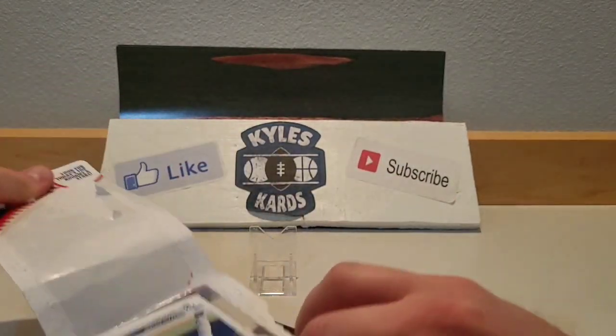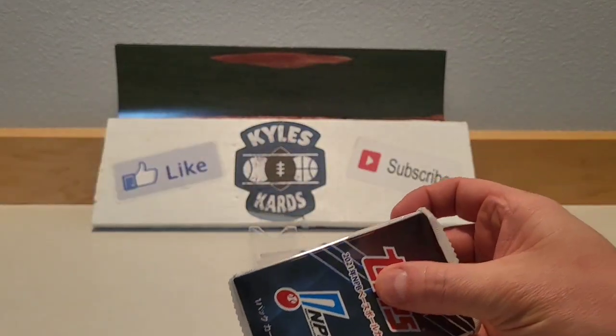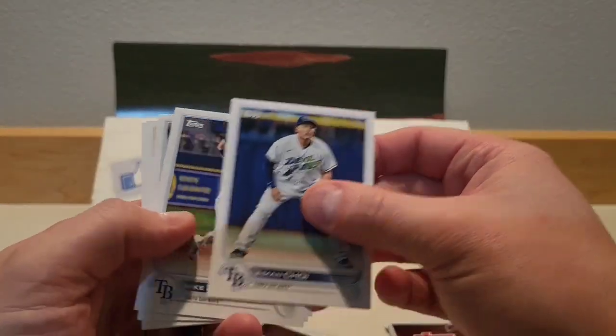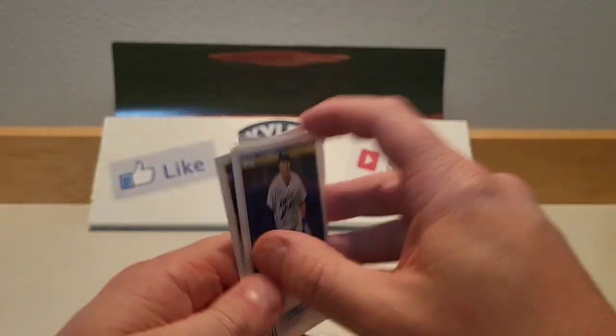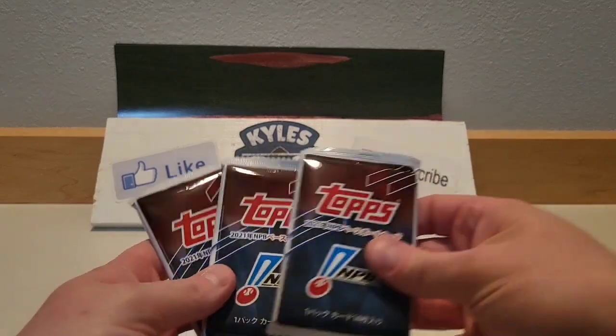These were $7.98 so they're kind of on the spendier side. The packs are Topps NPB — you can find Yamamoto in those, so those are some nice ones to find. Josh Lowe, a couple Brewers cards as well.